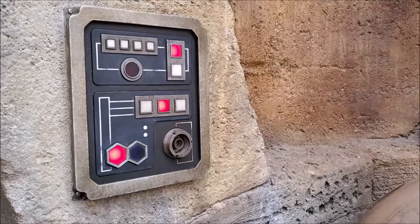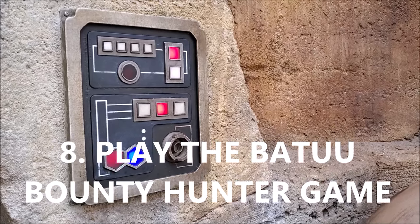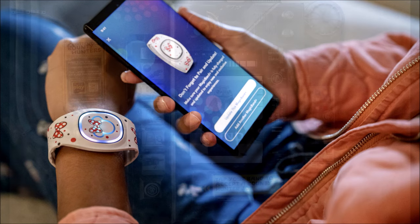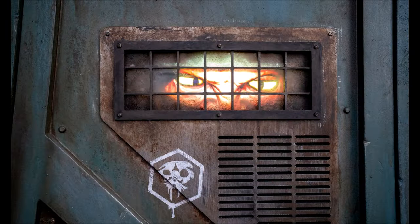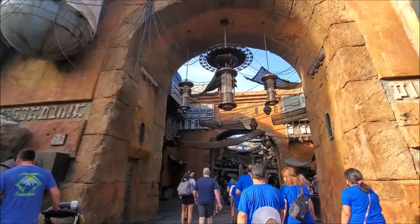Instead of building a lightsaber or doing the Droid Depot, tip number eight is to play the Batuu Bounty Hunters game. It's free — a fun scavenger hunt that you can play on anybody's phone. Your player only needs a MagicBand Plus and the Play Disney Parks app. Head over to the bounty board in Star Wars Galaxy's Edge, located between Droid Depot and the market. Select Batuu Bounty Hunters, tap your band on the lower left touch point to begin, and you'll receive a picture of a creature and start seeking out bounties to earn credits.